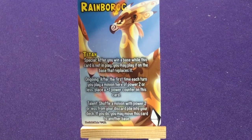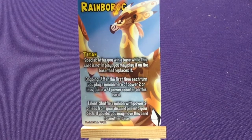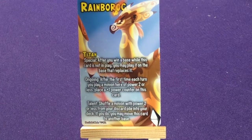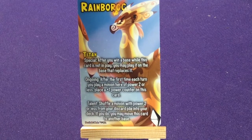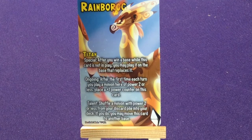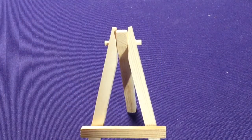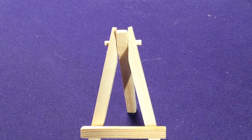Our 80 Critters Titan is Rain Rain Borach. Special: after you win a base while this card is not in play, you may play it on the base that replaces it — that's how it comes out. Ongoing: the first time each turn you play a minion of two power or less here, place a plus-one power counter on this card. Talent: shuffle a minion of two power or less from your discard pile into your deck; if you do, you may move this card to another base. It's forced to one base but you can use the talent to move it.